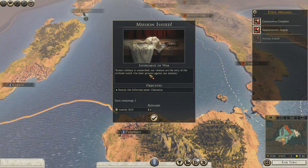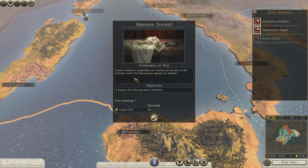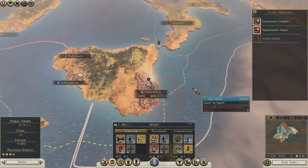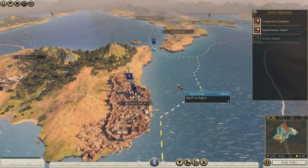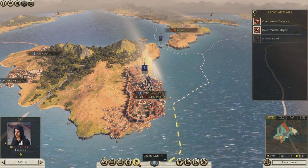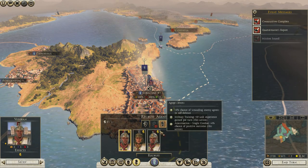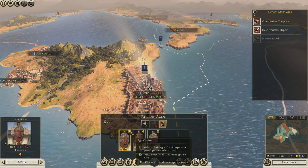Rome's military is unmatched, our veterans are the envy of the civilised world - use their prowess against our enemies. Objectives: recruit a champion. I forgot about that - I should have had a champion sitting on this army this whole time. God damn. Because a champion sitting on this army would have helped so much.